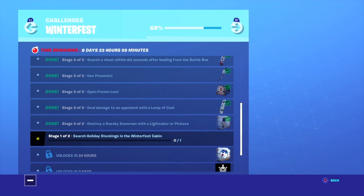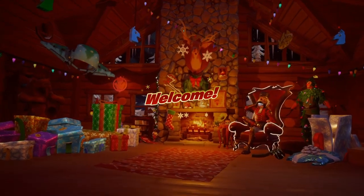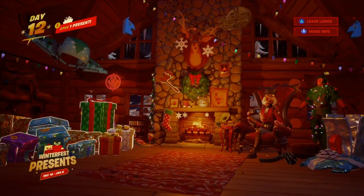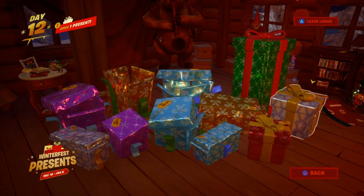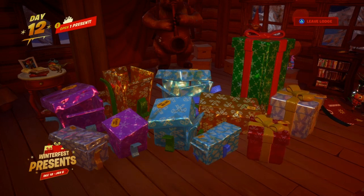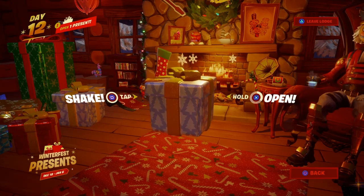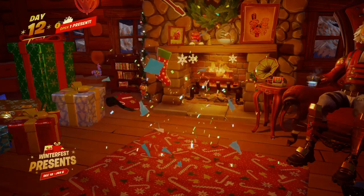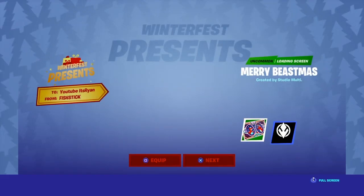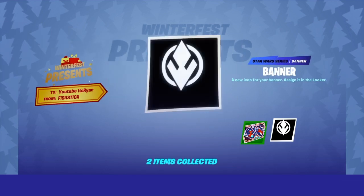It's not gonna show us yet, so we need to just search the stockings again. I can only open the left side gifts. I know what these two gifts are — there's a 100% chance of what you're going to get. Let's just get this reward out of the way. Merry Beastmas! Let's claim it. We don't even need that stuff.